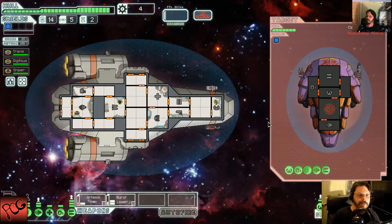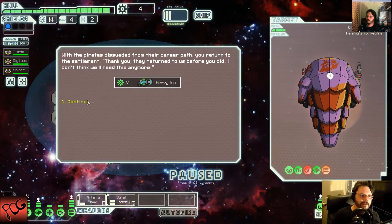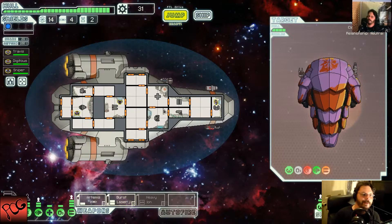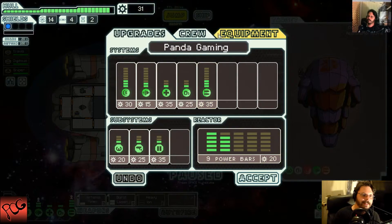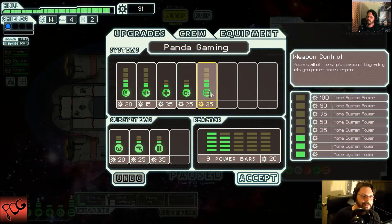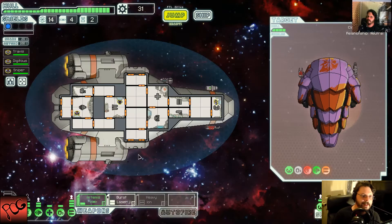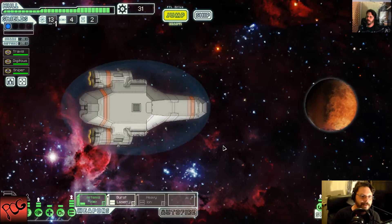First thing we're going to do is take out your shields. Charge weapons. Boom — shields are taken out. Let's take out your weapons. Let them live. An ion cannon! Thank you! Equipment — ion cannon, heavy ion cannon. So I need two. We'll need to actually do that.